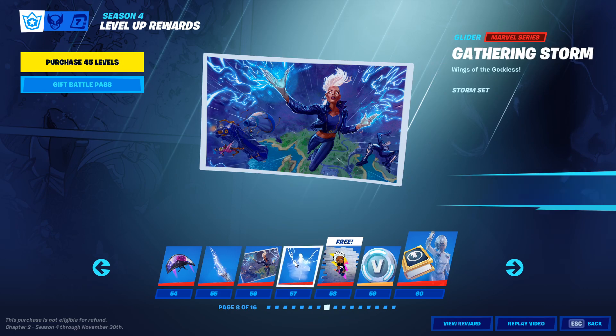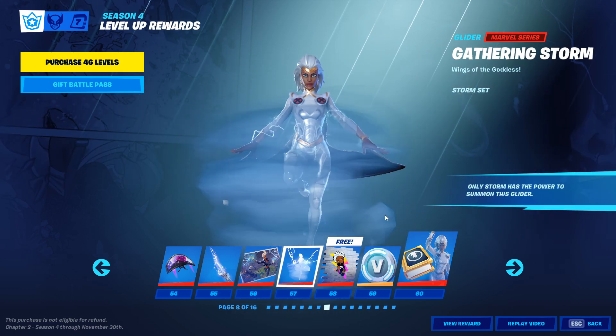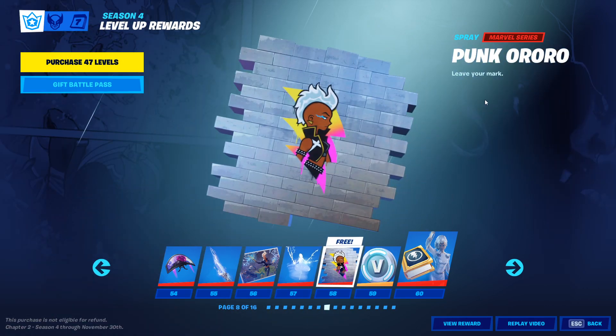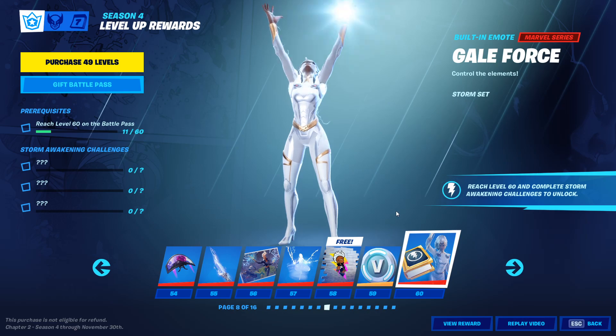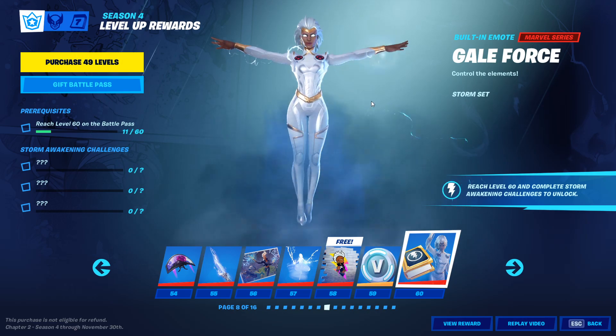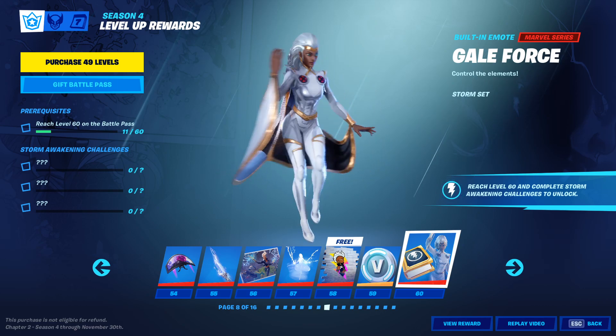We have a banner for the glider, which only Storm has the power to summon. The Punk Orororo — I have no idea how to say that. Sprite, V-Bucks, and then a thing for Storm — she gets a cape. Adds to the cleanness.